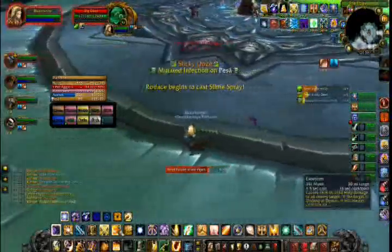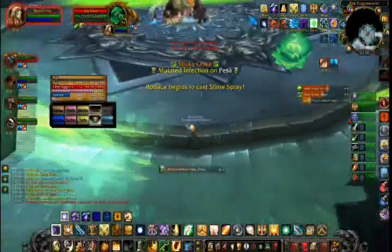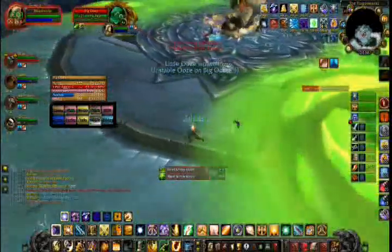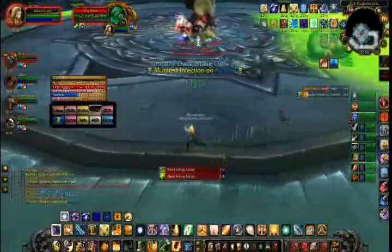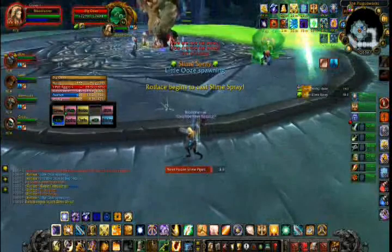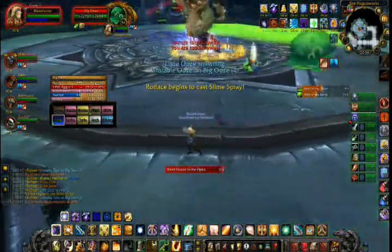Rotface will also periodically cast a Mutated Infection on a random raid member. Mutated Infection will cause around 3,500 damage per second to the player and reduce their healing received by 50% for 12 seconds. Once the debuff has expired or is dispelled, a little ooze will spawn at the player's position.